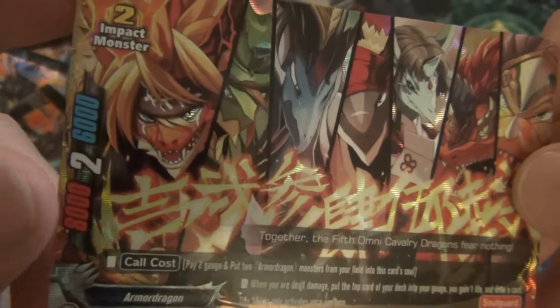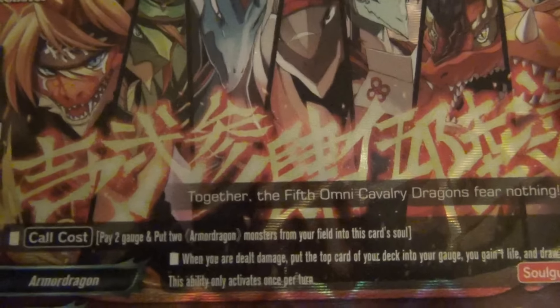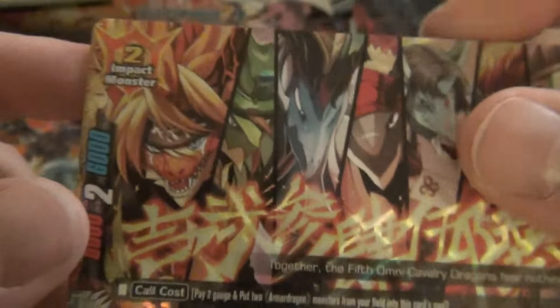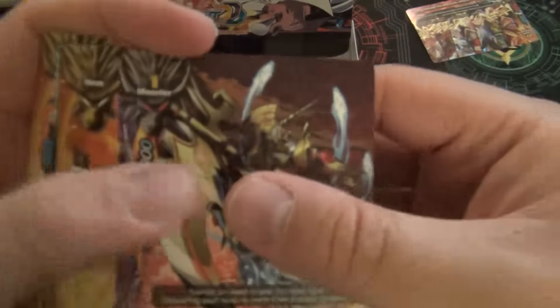Size 2 impact monster, 8/2/6. Call cost 2 gauge; put up to 2 Armored Dragon monsters from your field into this card's soul. When you are dealt damage, put the top card of your deck into your gauge, gain a life, and draw a card — once per turn. The Fifth Omnis weren't already annoying enough. That card makes me sad.